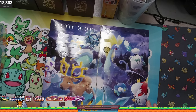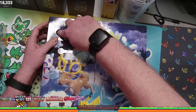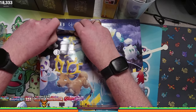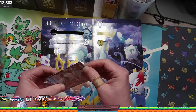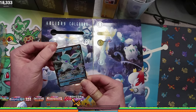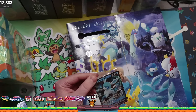This would have been the advent calendar and we would have opened up things like every day. And there's little different things in here all the way up to Christmas. So we're going to go kind of quick on this. It's going to be a lot of promo cards and things like that. Hopefully some of them are in pretty good shape, and I'm not sure really if there's like code cards randomly in here or not.